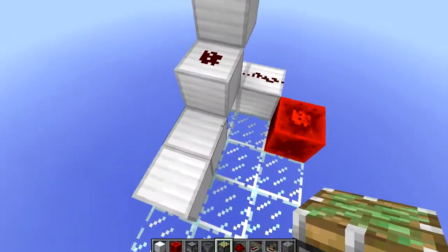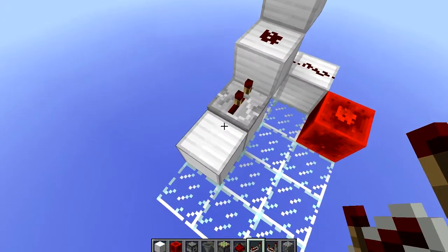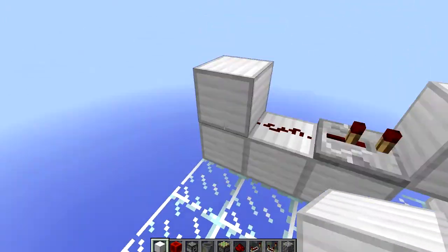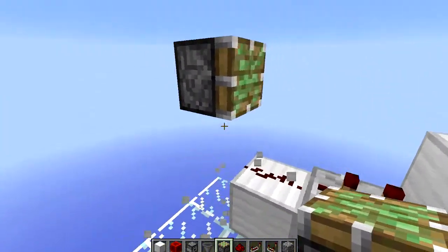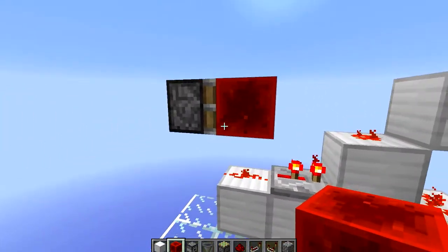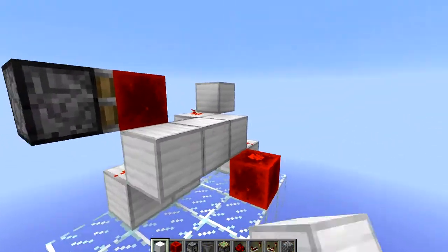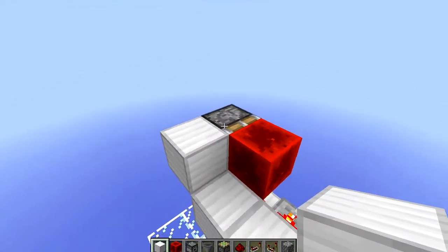Go two blocks out to the side, a repeater on two tick delay with a piece of redstone going into it. Now build up two blocks, place your sticky piston facing the repeater, get rid of the two blocks, and place a block of redstone here, build out three blocks from there, and then a block on the side of this piston.